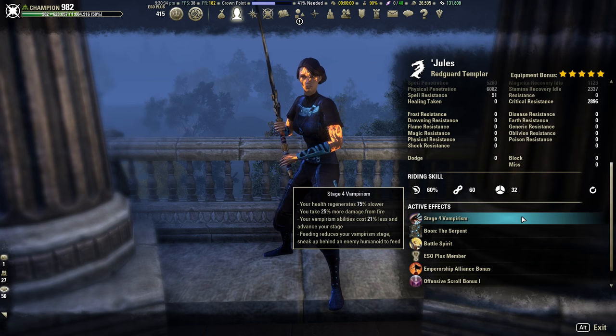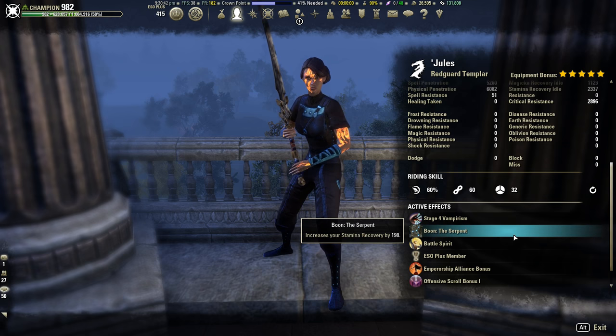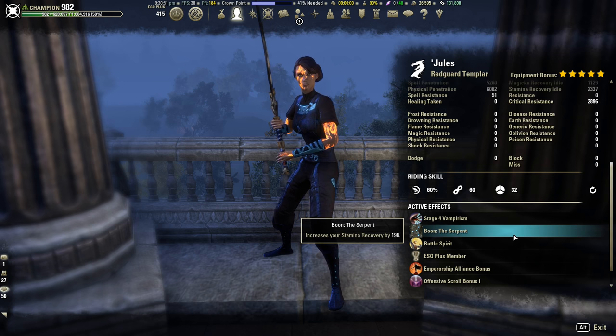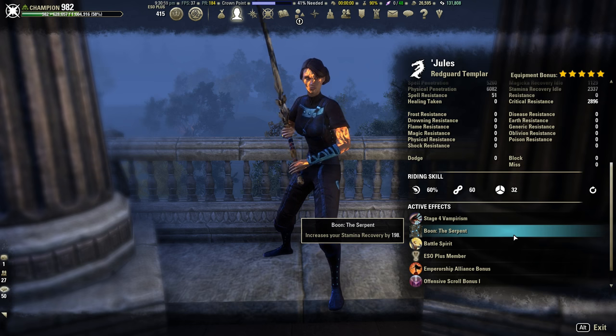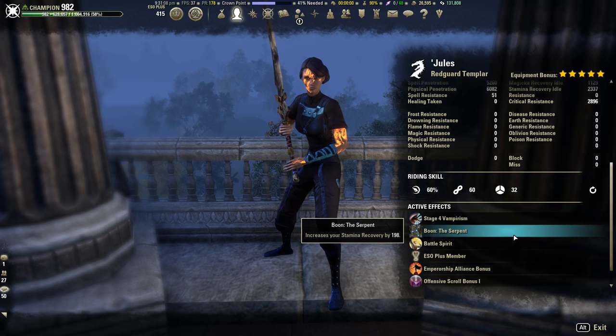I am a vampire, so I'm getting a little bit of sustain from that, and I'm also getting the Undeath passive, which is very good. I'm running the Serpent mundus, which increases my stam recovery. Typically when people go heavy armor builds they run Thief — I do usually use Thief on all my other heavy armor builds, mostly because you lose the crit of medium when you go heavy. But I ended up going with Serpent over Thief because I felt the sustain was more fluid.